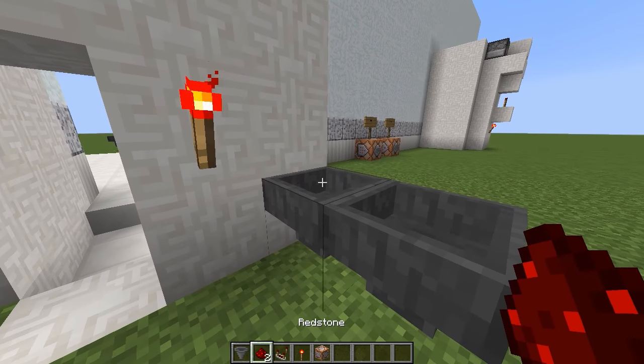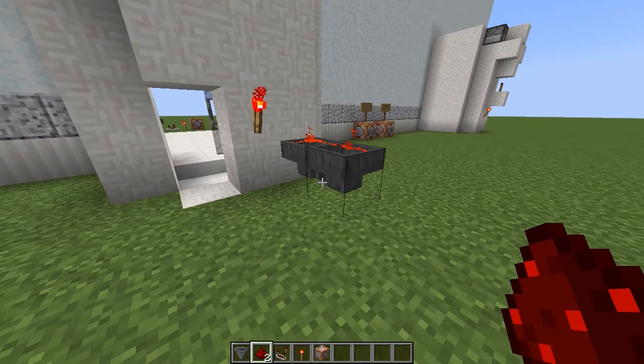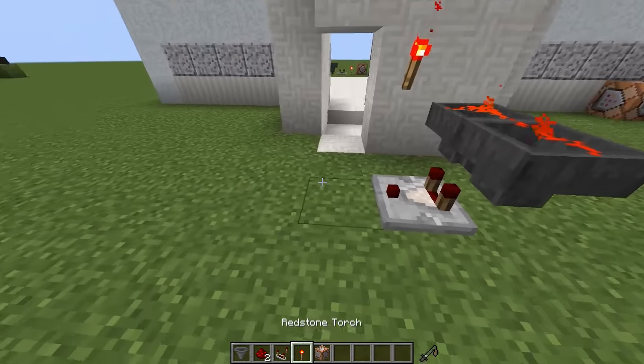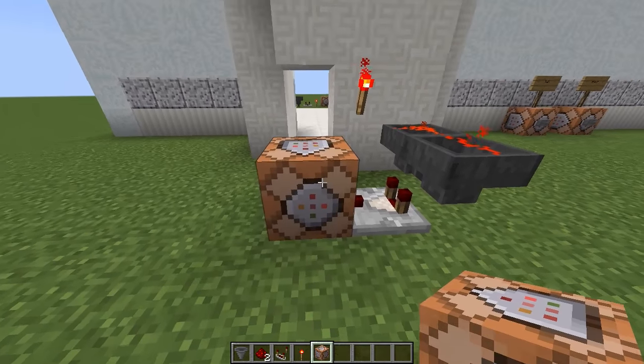Then we're going to get our redstone — place one piece of redstone there and one piece right there. Then we're going to get our comparator and put it right there like that, and then get our command block and place that right there.